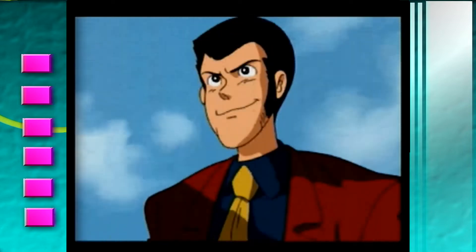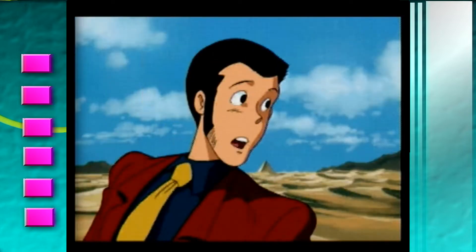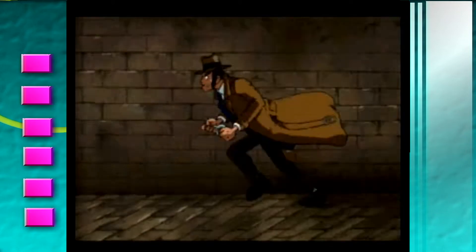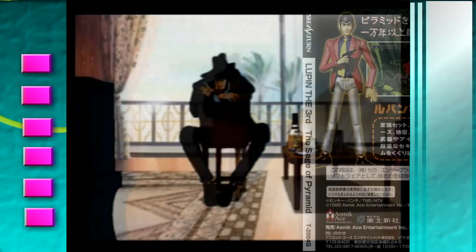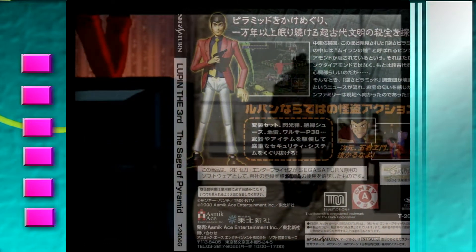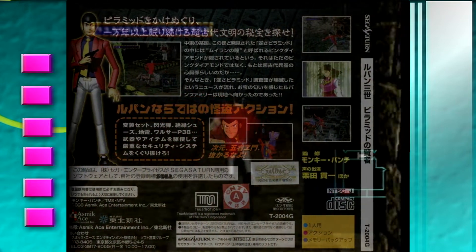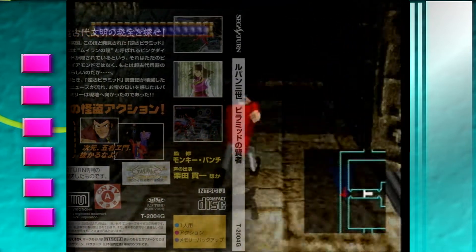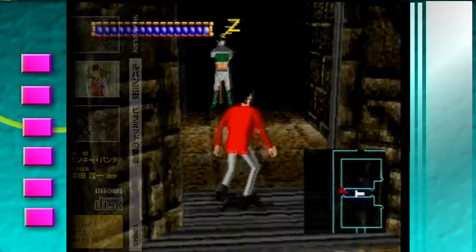This game caught my eye as it's a later 3D action-adventure game on the Sega Saturn that never got a Western release, being released in August 1998 when the console was wheezing for breath. The story goes: Lupin, while attempting to elude Zenigata in a desert region, stumbles upon a pyramid and decides to seek refuge inside. He quickly discovers gemstones hidden deep within the structure, but there's more to these precious stones than meets the eye. I found out that Zenigata is a cop, so there's that mystery solved.